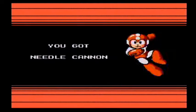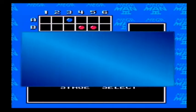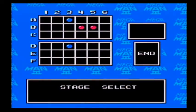Booyah! Now we get the Needle Cannon and the Rush Jet. The Needle Cannon is basically a more powerful version of the Mega Buster. The Rush Jet is really broken — we'll be seeing that later on in the run.